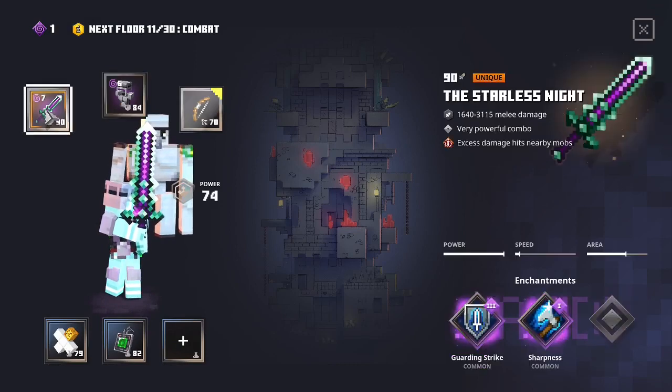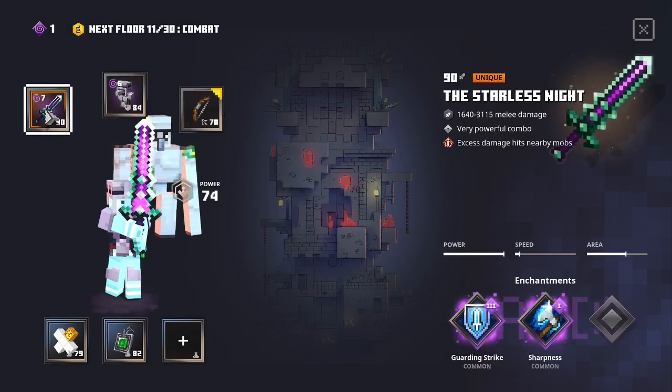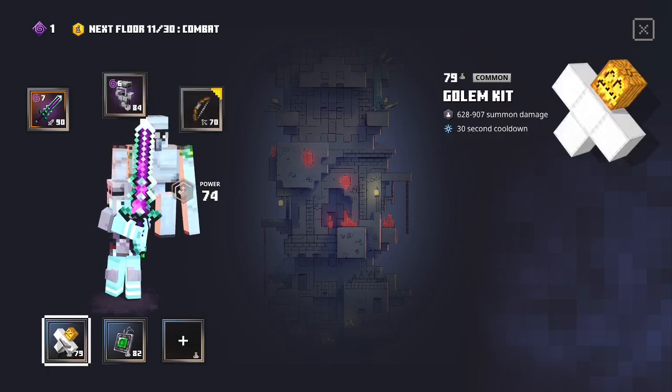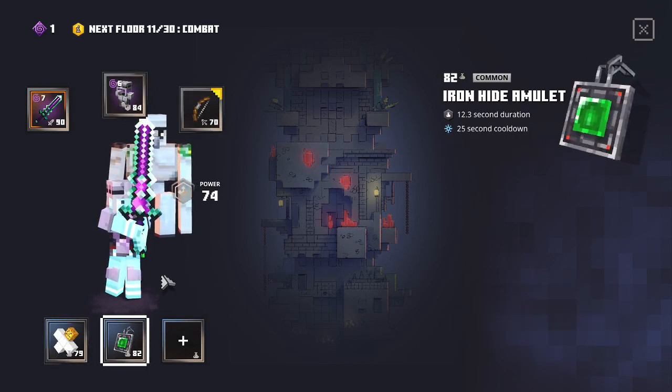Now to the boss floor, I have my starless knight with guarding strike 3 and sharpness 1, reinforced mail with deflect 3, golem kit, and ironhoid amulet.